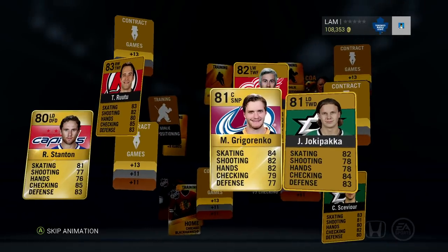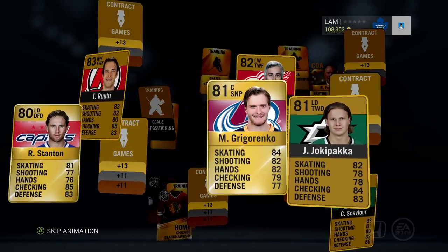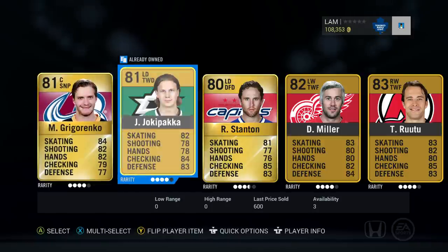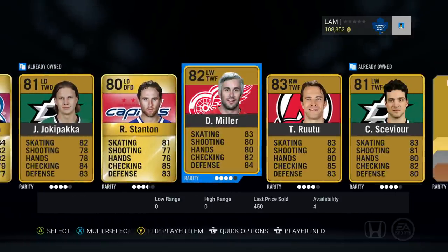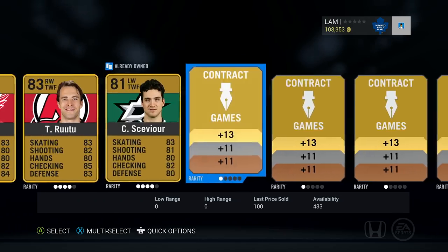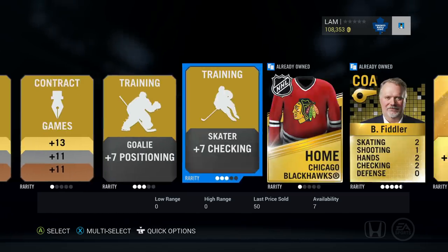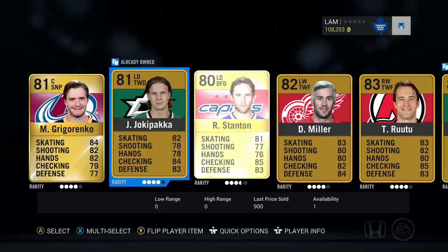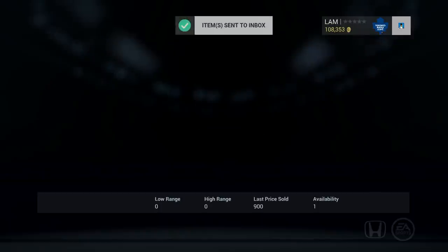Alright, next one — 17,500 coins right here, I want to see that value back. Stanton, Grigorenko — I don't see any rare guys in here at all. 81 overall worth 700 coins. Drew Miller, route-to-train, any players at the back, Fiddler again. And I'm just gonna send it all to the collection.